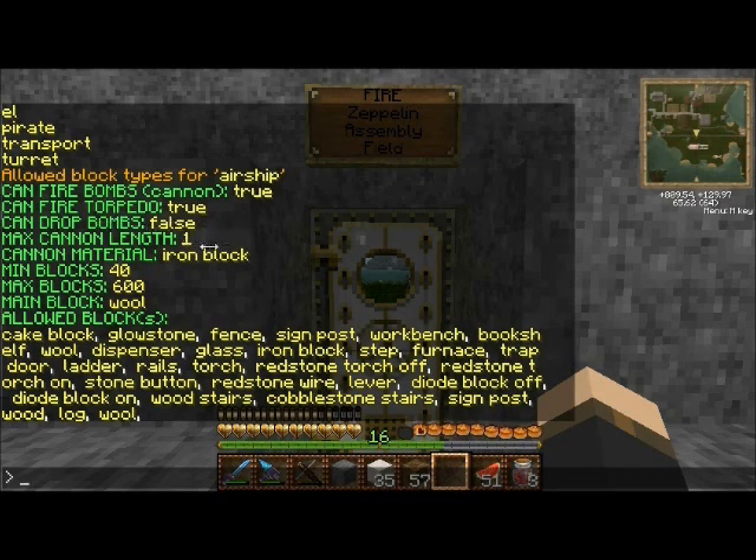Max cannon length is one — I'll go over cannon length in the weapons tutorial, same with cannon material. These next three are very important. Every ship type in Autocraft has a main block type, and in the case of the airship it's wool. This main block type has to meet a minimum number — at least 40 of however many blocks you have must be of the wool type.